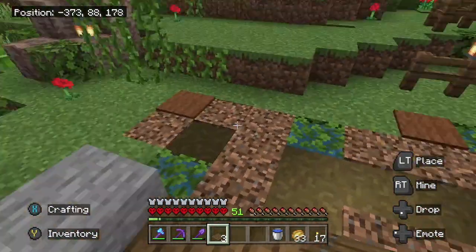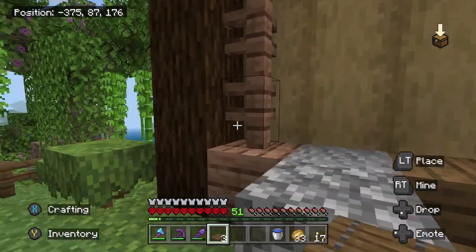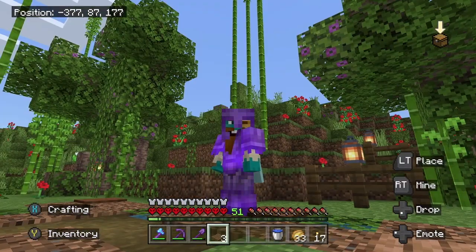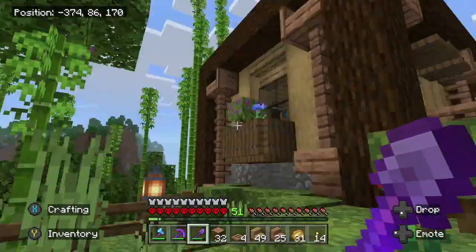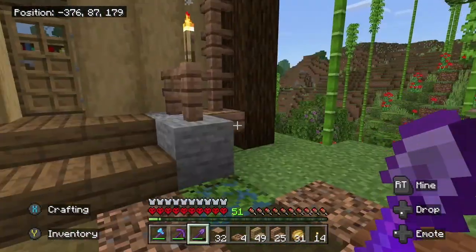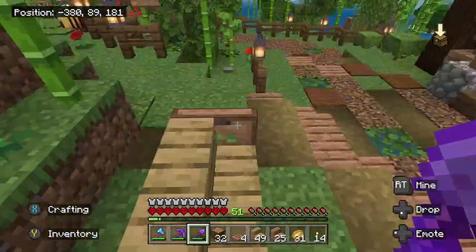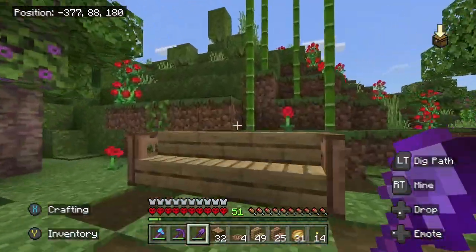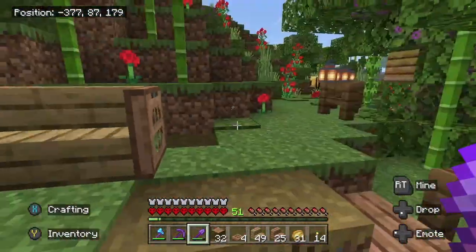We've done this one now. What we've got to do is go around and add in the jungle wood action that I was talking about with the stairs and the logs and the fences, and then we'll come back in and chuck in the roof. I've gone around and added a trap door to the edge of the stairs on the top there, just to give it a bit more shape and a different pattern. I'm also thinking of stripping all the spruce because I think that might stand out a bit nicer.